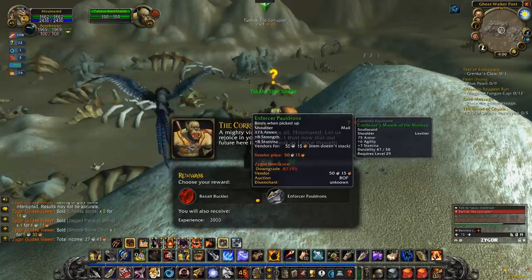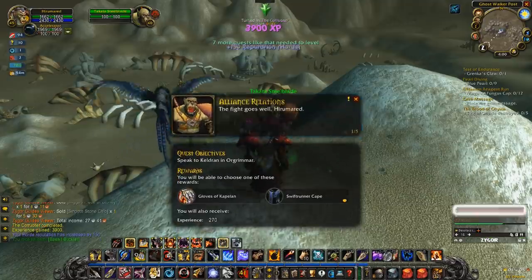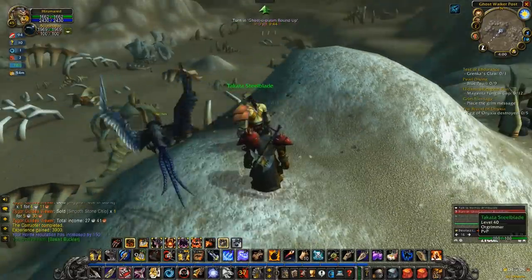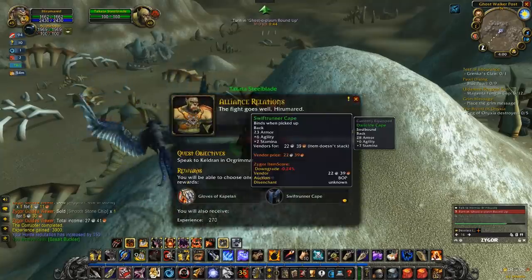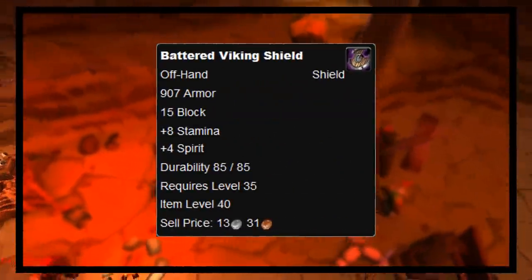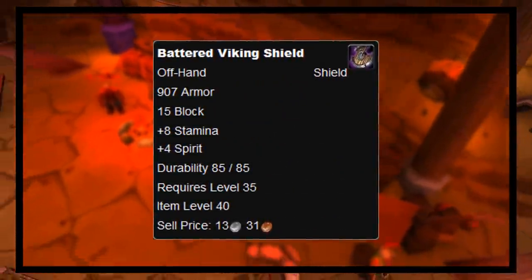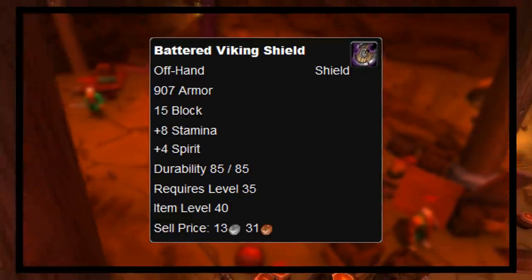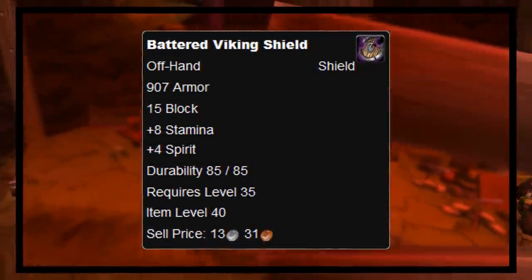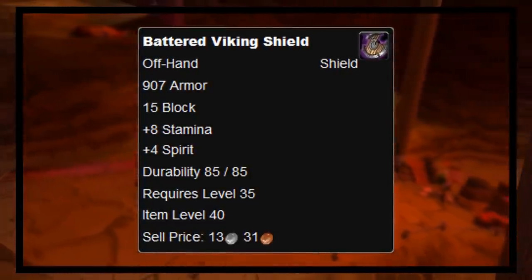But throughout the course of WoW's history, there have been some pieces of common quality gear that did have extra stats on them, similar to green quality and above. One of the more famous pieces of white quality equipment with stats was the Battered Viking Shield, which dropped off of Olaf in Uldaman. The shield gave an additional 8 stamina and 4 spirit, despite the fact that most white items did not give any extra stats like this.